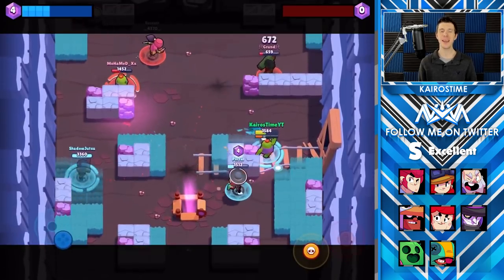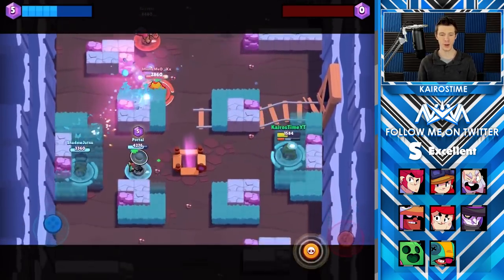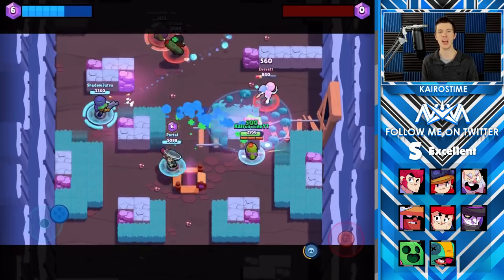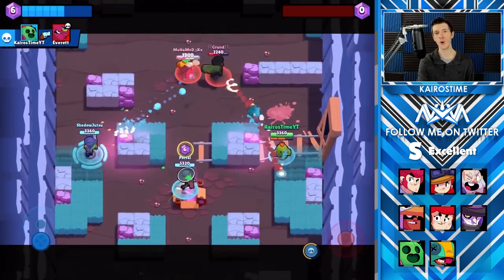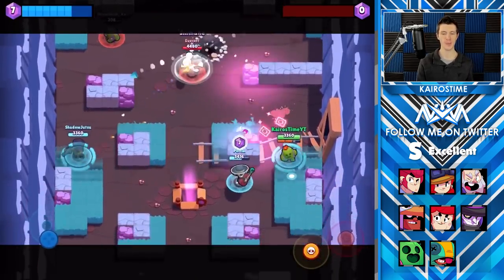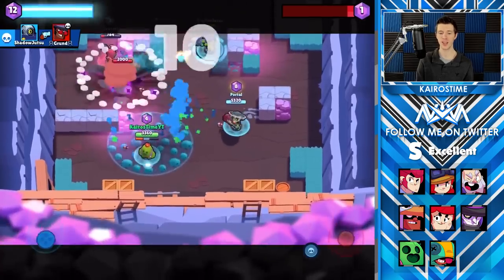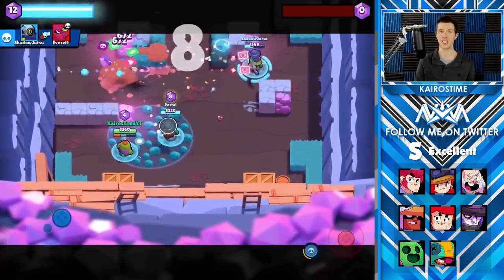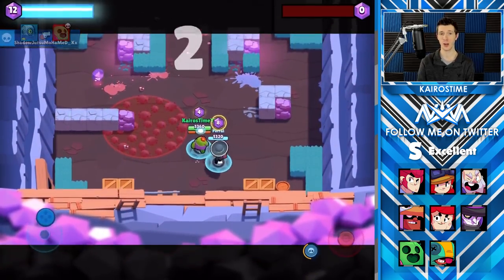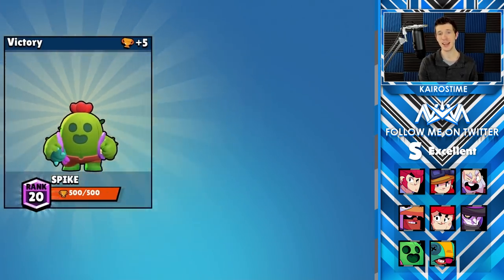Next we have Spike's star power, which makes it so that he heals 500 health per second if he is standing within the range of his super. His super lasts five seconds, which means he can heal up to 2,500 HP through the duration — a 74% health buff, which is absolutely insane. Although Spike does not use his super on himself all the time, this gives him added health to handle brawlers that Spike typically struggles with at close range due to his low HP. This adds a lot of versatility to Spike's mechanics and is definitely an S tier star power.